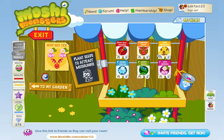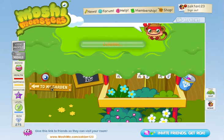So you go to your seed cart and here's what you buy: one star blossom and two love berries. Then go back to your mushroom garden.